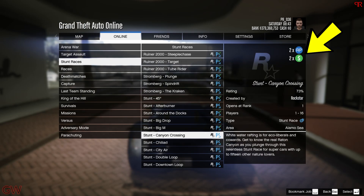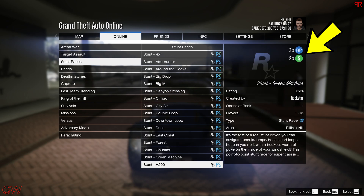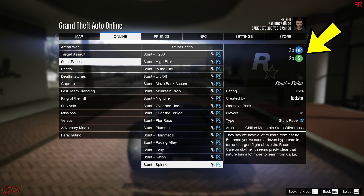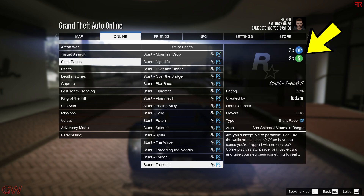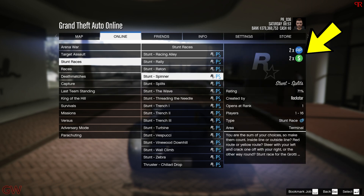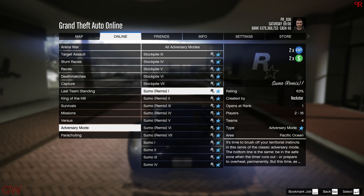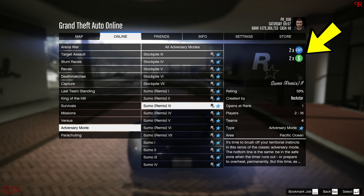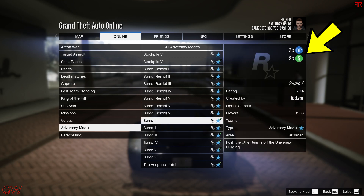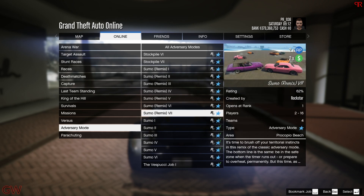Moving on to the double money bonuses, in addition to the CEO business, we have double money going on stunt races. Not all stunt races have these bonuses — only particular ones as shown in the video. So if you're into racing and good at it, you can make good money. We also have the Sumo adversary mode on double money, with both the normal and Remix versions included. Kind of a fun mode — check it out.